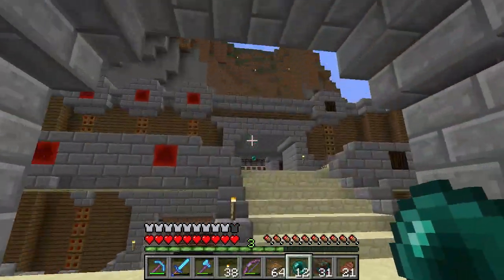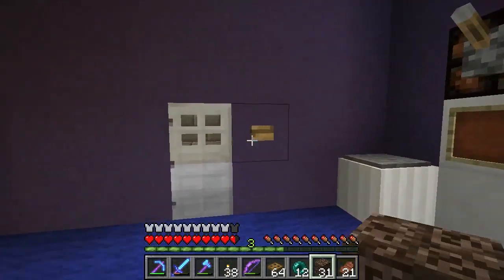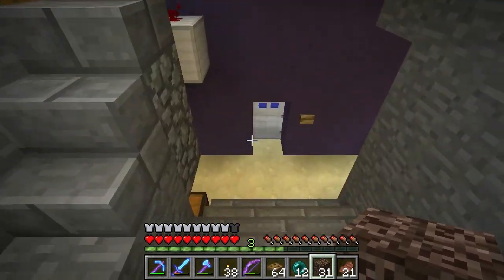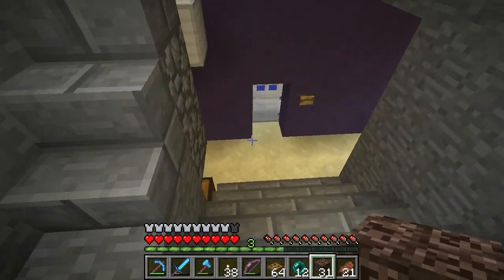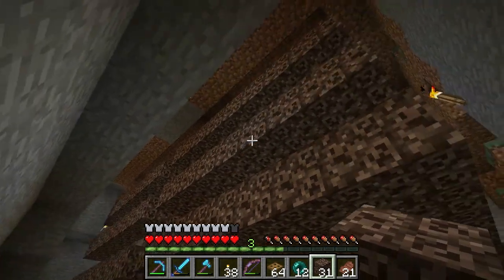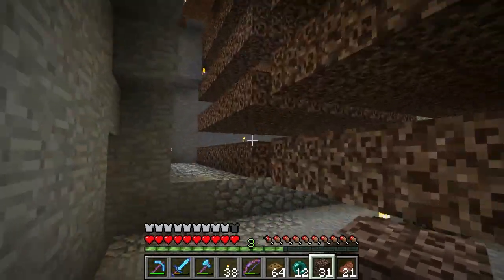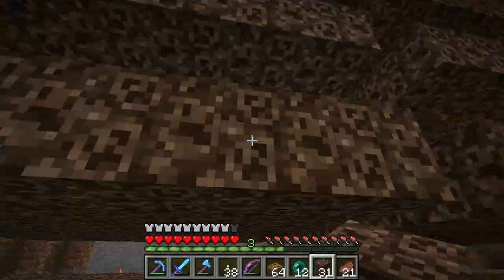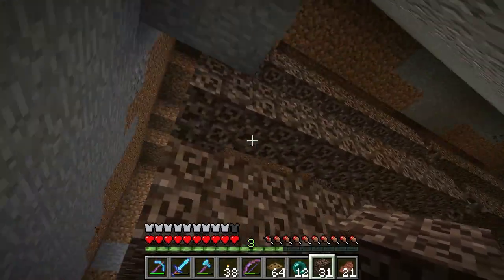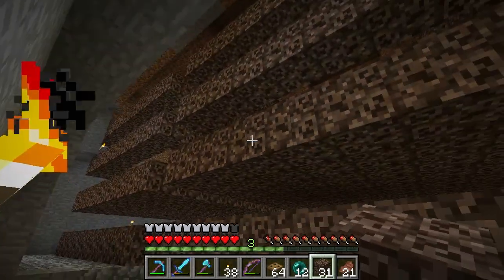I think what I'm going to do is finish out these platforms with soul sand and then cover all that up below with dirt. I should have just left it - there's really no reason to expose that. So I'm going to take care of that so there's no possible way water is getting down there, because it is a little risky. Alright, we made a little bit of progress. I made a little staircase here - there will be a real staircase, but it'll look a little better. You can see I got my four levels of soul sand. The bottom two are solid.